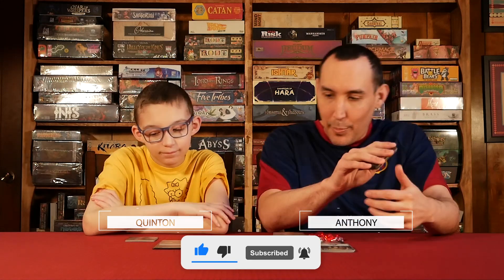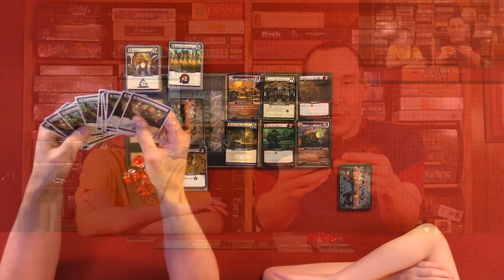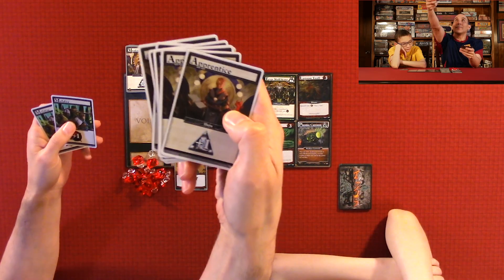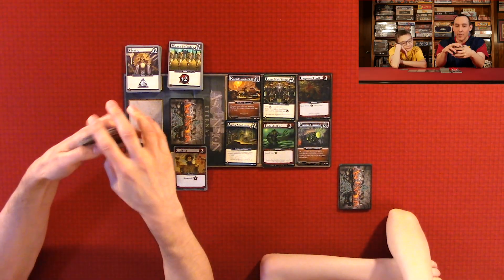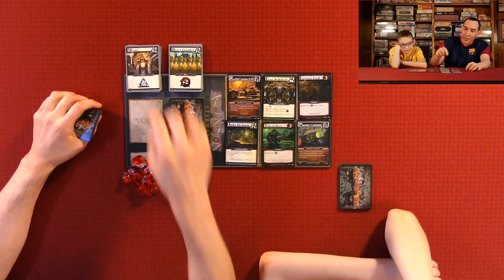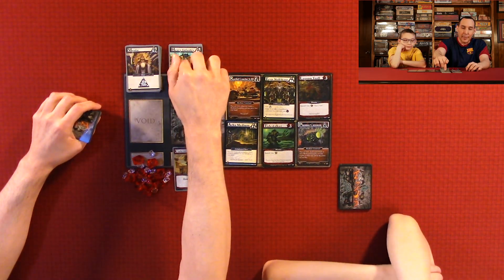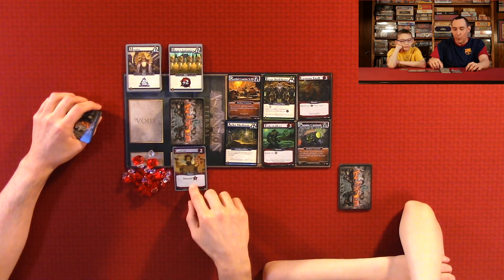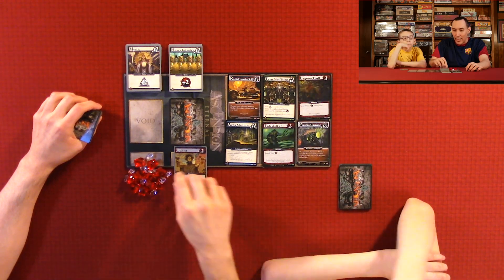This is pretty much similar to the last Ascension we showed. Each player starts with Apprentices — these cards here — and two Militia. You put your stack of Heavy Infantry right here, your Mystics right here, and your Cultists right here. These stacks will never move. You'll just be buying from Heavy Infantry and Mystic. The Cultists always stay where you get one point.